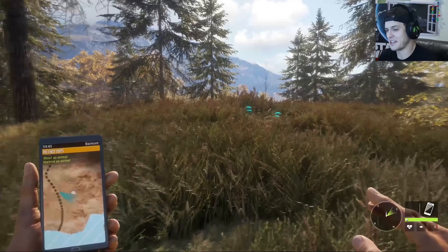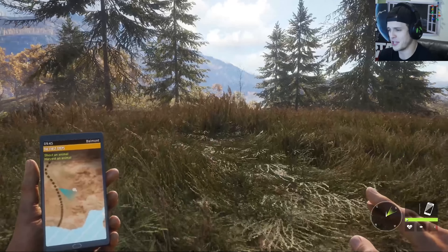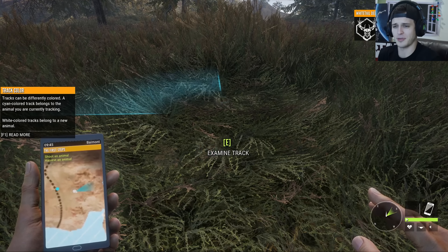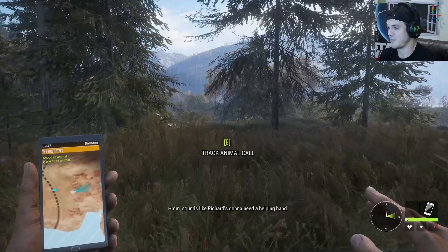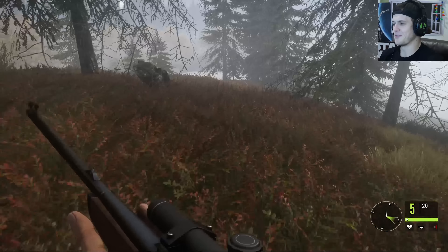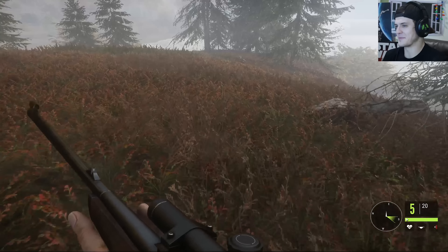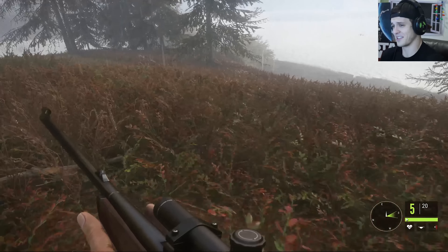This is where I lack my grace. I don't play a lot of hunting games. I gotta develop my stealth more. I gotta be more of a stealthy bitch in the bushes. Look at this — this is exactly where they've nested. Tracks can't be differently colored. A cyan-colored track belongs to the animal you're currently tracking. White-colored tracks belong to a new animal. Different bushes make different noises as you walk through them. That's awesome. Look, this is so cool how they all just move out of the way.